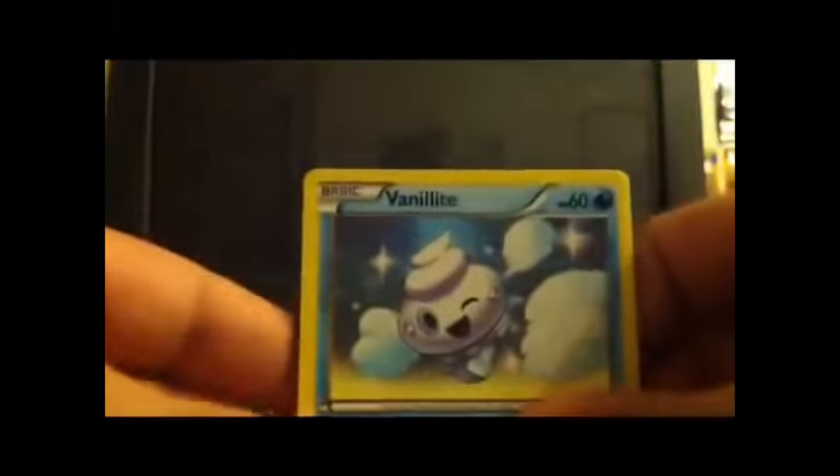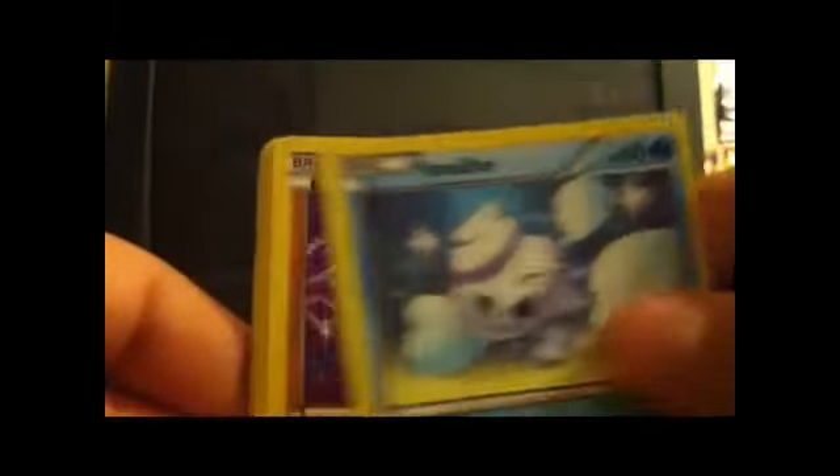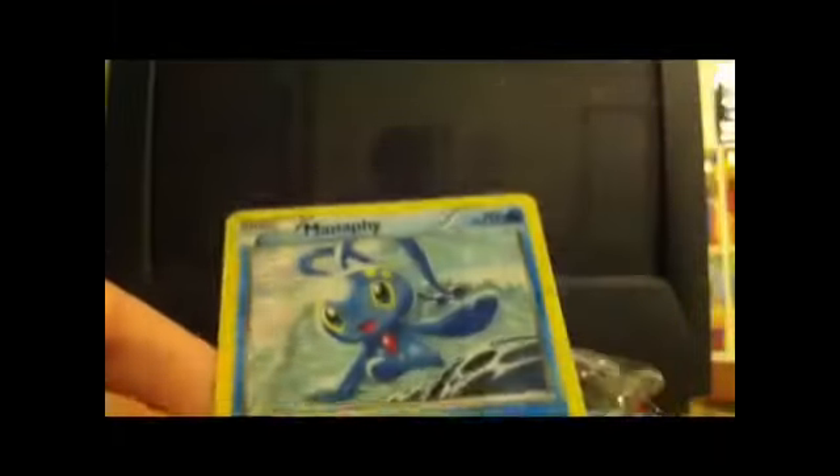Let's get into more packs — the last pack of the day. Articuno, Plasma Storm. That's what I'm going to call it — Articuno EX. That's like my main want forever and ever. First card we got is a Vanillite, Chimchar, Magnemite, Rotom, Team Plasma, Trubbish, Swadloon — and nice! Monferno! That's pretty cool. So overall, guys, we got awesome pulls in this box.